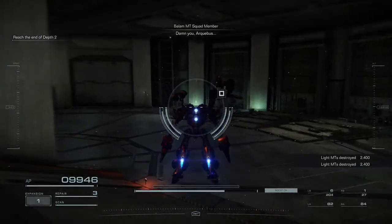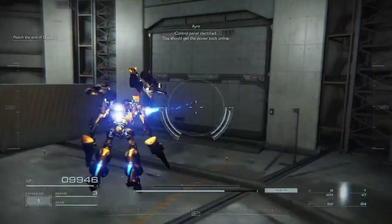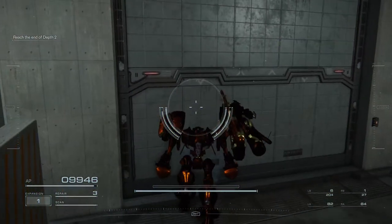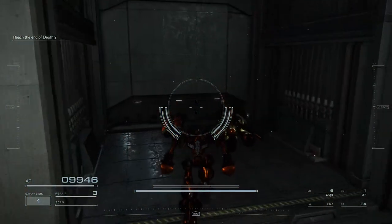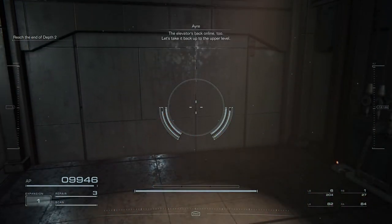There you are. Control panel identified. This should get the power back online. The elevator's back online too. Let's take it back up to the other level.